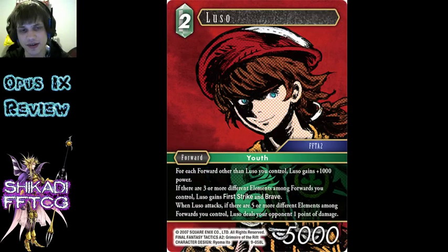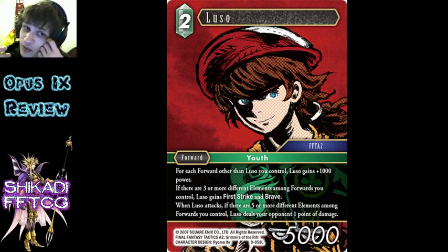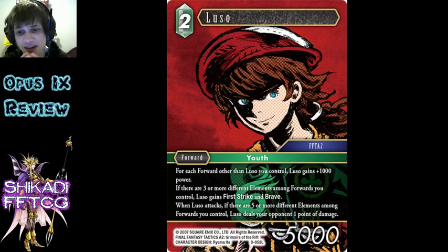Luso - this card reads: if you control Yuri, does all this stuff. I think it's better than people are giving it credit for. I think people are generally thinking it's not good, but it actually probably is. It's quite a threat - the fact that it does the damage without even hitting your opponent, that's pretty cool. I just think it's better than people are giving it credit for as a threat, as a finisher, combined with Yuri obviously. And there's also the Golbez thing, and Golbez is better now because there is a way to search it now. We'll see if it will be good enough, but definitely something I'm keeping an eye on.